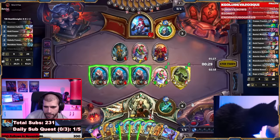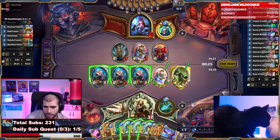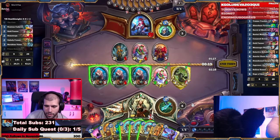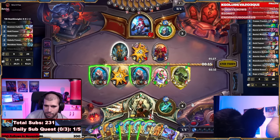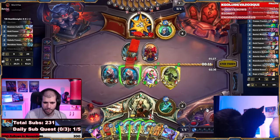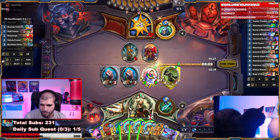Technically we don't need to play anything else. Blood Bowl would be pretty bad for us, so let's trade the 2/1 into the 1/1 and just go face with everything else. Giving him an extra Jermonger really doesn't help us that much — this is already a board he wants to be clearing, and he's not even going to be able to.